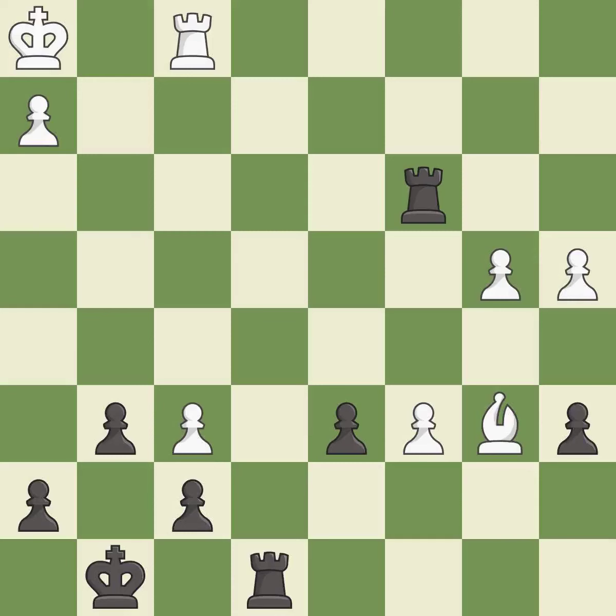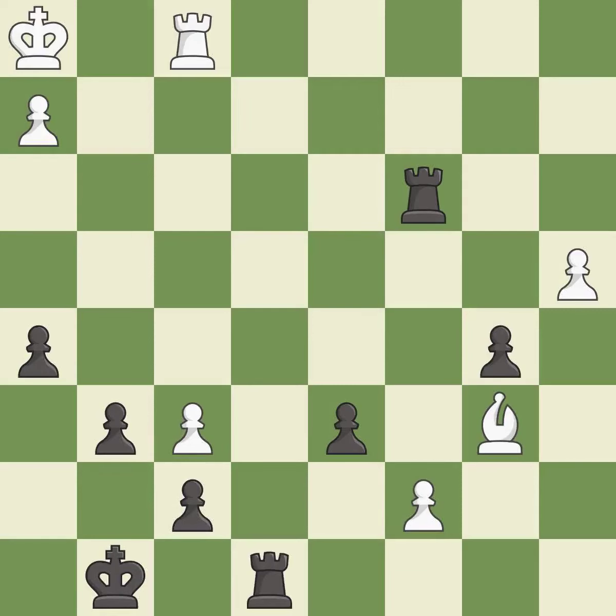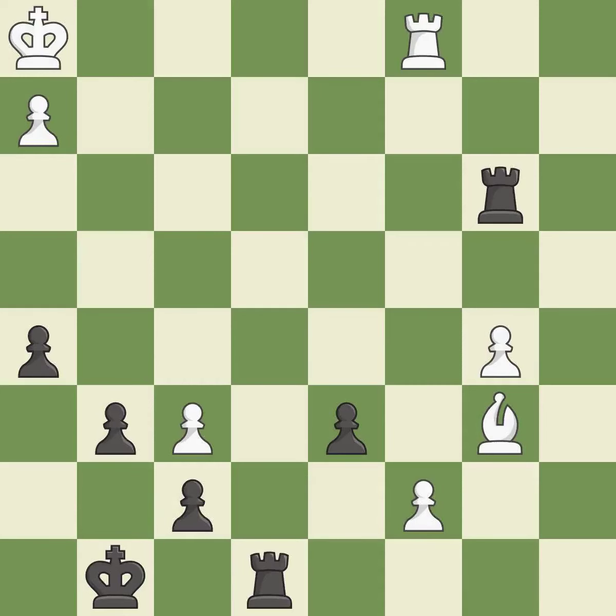The passed pawn moves towards its goal — it is best. This puts a rook behind a passed pawn, helping escort it to promotion.